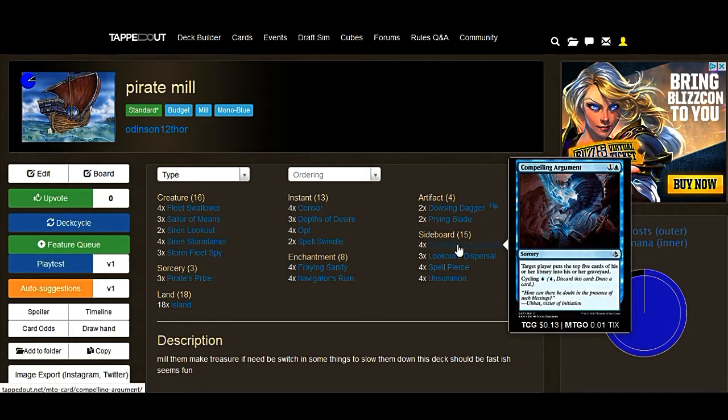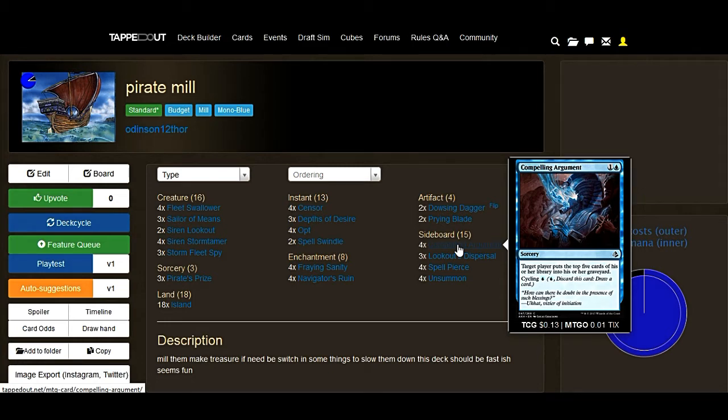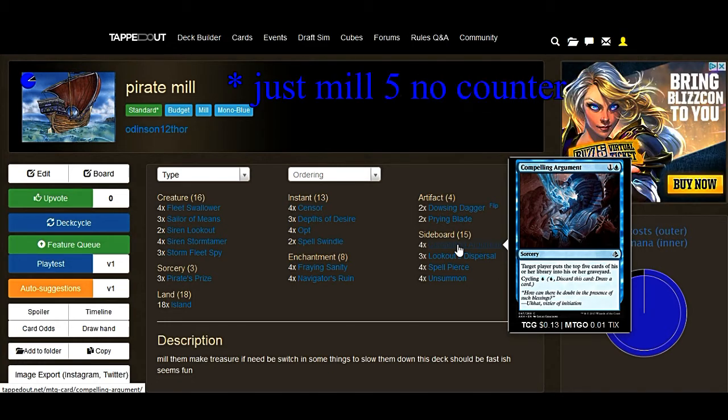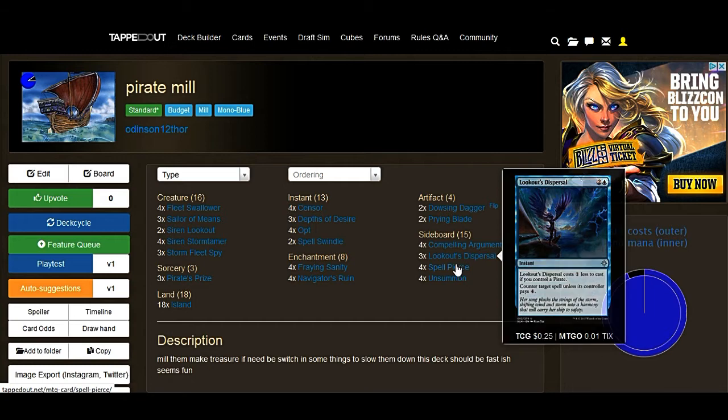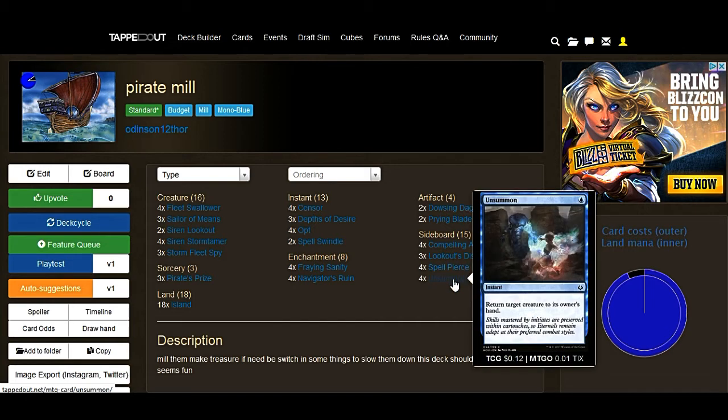For the sideboard, we have Compelling Argument, which is a no-counter card — it just mills and counters. It's pretty decent at what it does. A Lookout developer, which is just a really good counter card. Spell Pierce, Spell Pierce, Counter Cloud — make them pay more for things, because that's always fun. Or an unsummon in case you're facing a wide creature deck like dinosaurs, or something like that.